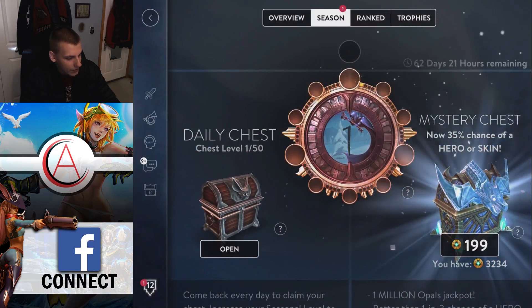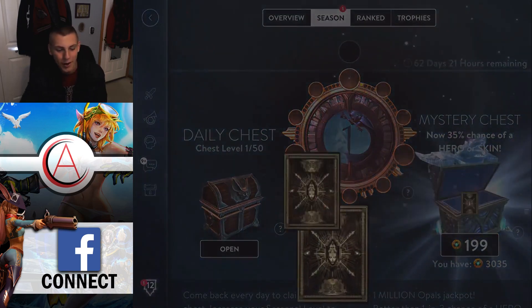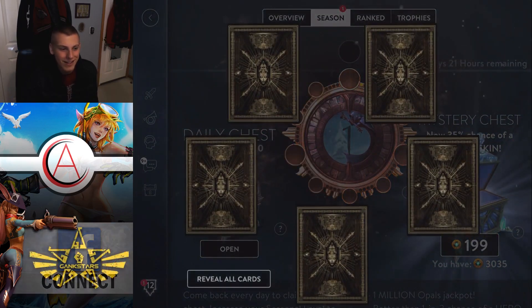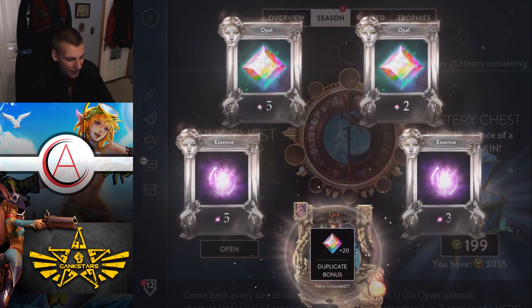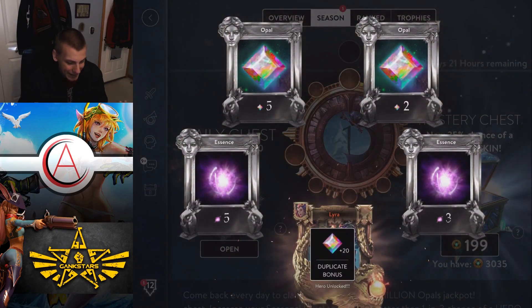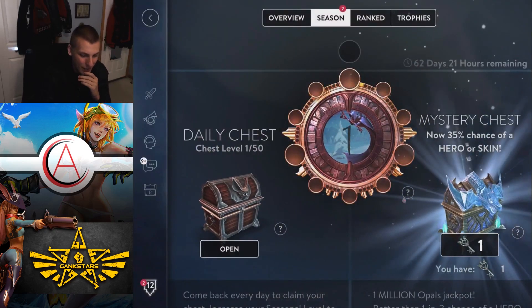I double-tapped — why did I double tap? Hopefully there wasn't something amazing there. What if I got like the Opal jackpot and I accidentally closed it? Oh my God, that would be horrible. Lyra again! So that's nine. The fact that we got Lyra twice is kind of insane — I would not have guessed that.